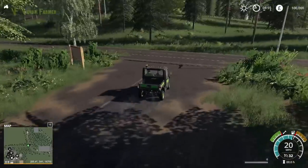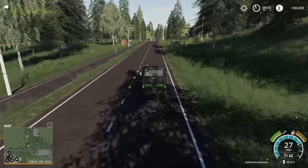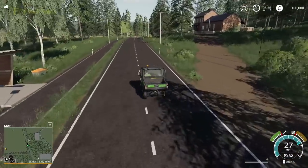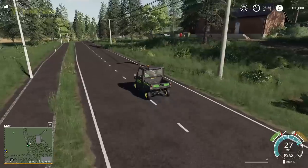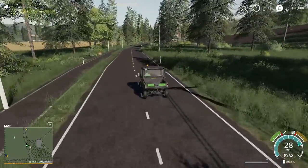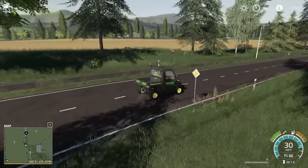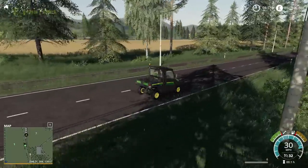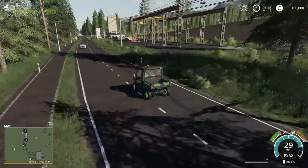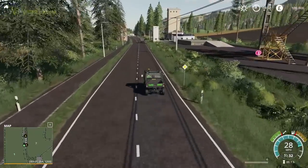We'll head out this way and go clockwise around the map. It does have a train in it — the train line for the most part looks untouched to me, so it's almost as if the map has been built around that. Looking good. There's a new field to the left and a wood area to our right, just up the side here.